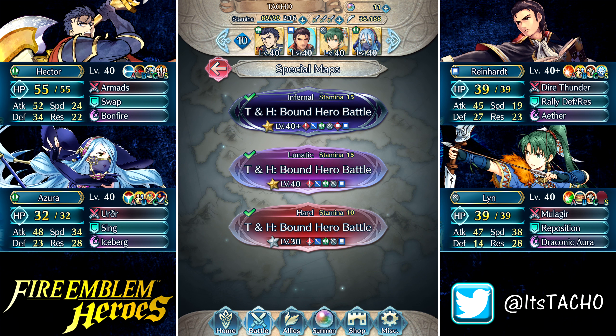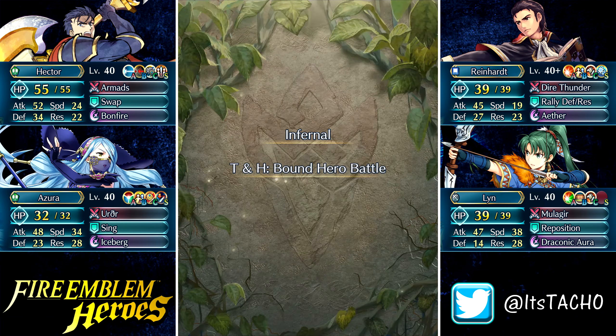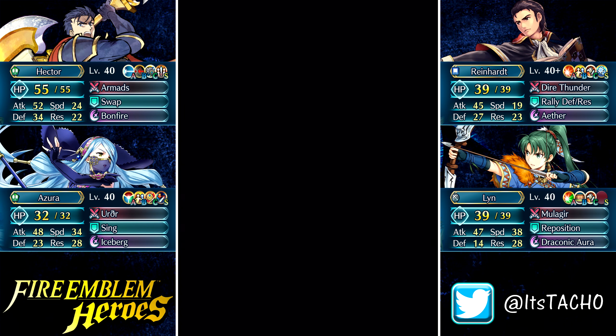So this is the team I'm going to use. We have Hector, Reinhardt, Brave Lyn, and Axe Azura. Let's take it on on Infernal. This was a really fun map to play because it's pretty tough — it's not that easy.